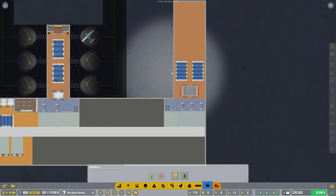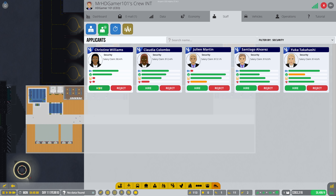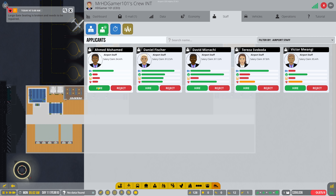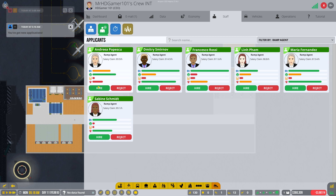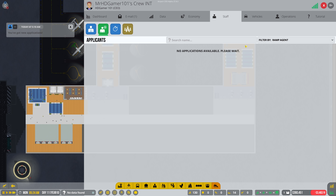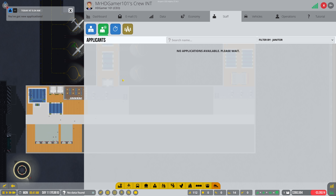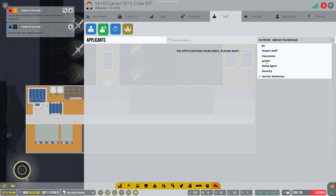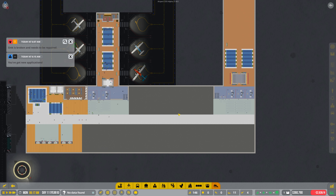With this new area we're going to need more janitors, so let's hire all the staff we need. One or two more security just in case shifts don't go right. Definitely a lot more airport staff, more ramp agents for sure, definitely more janitors, and probably a few more service technicians — they're expensive, but that's okay. That should be good. Do we have any more airport staff we can hire? Cool, that looks really good.